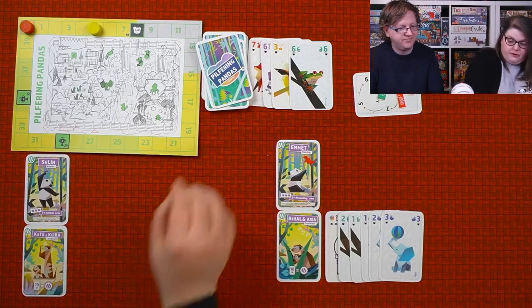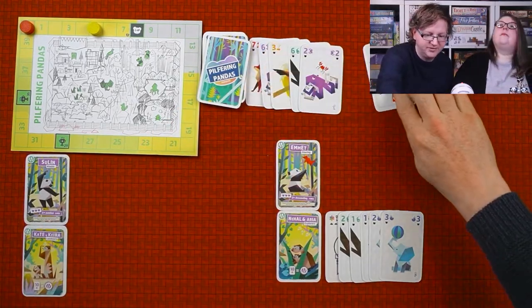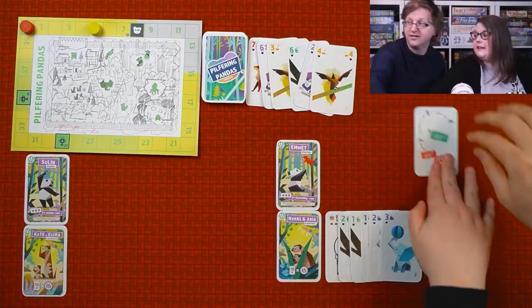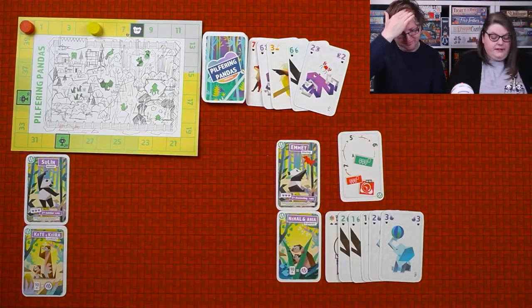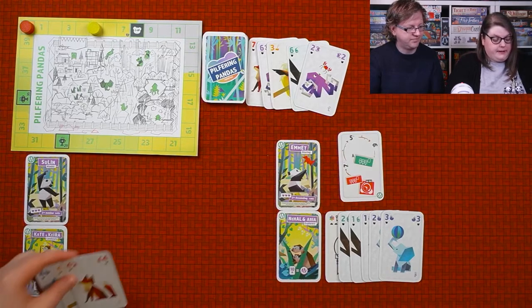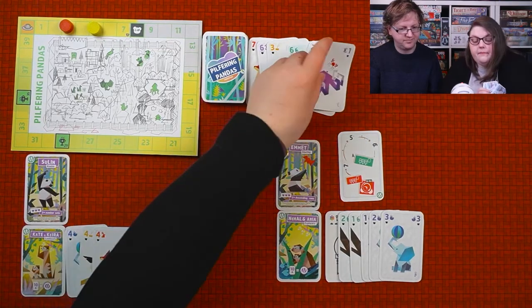I'm just telling myself I'm building up for a really big turn. All of these things are so close to being good but not all the way there. So this turn I'm going to take the top of the deck. I've got the Scots — oh so you discard the four. I'm going to pick up the four and then I'm going to use the four. One, two, three — I finally get to play something down and get three points. I do have to discard a card.